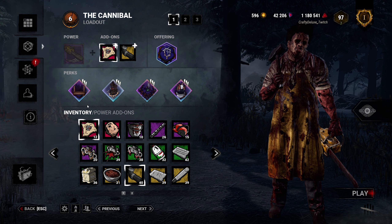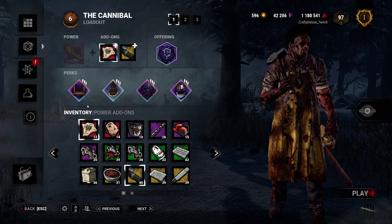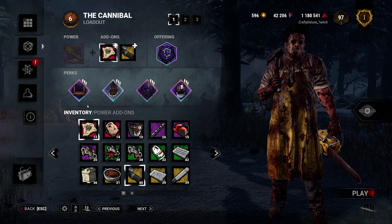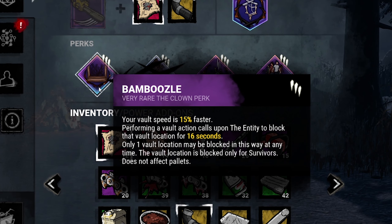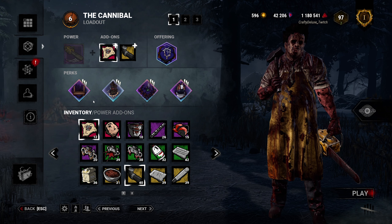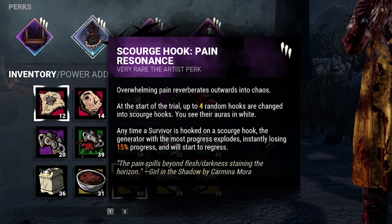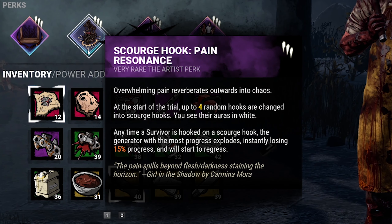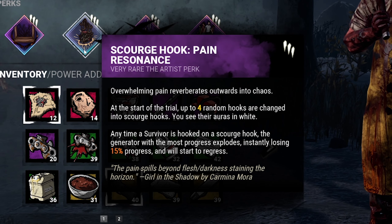Als nächstes zeige ich euch mein Lieblings-Bubba-Build. Ich spiele Bubba fast nur so, weil ich keinen Bock habe mit Bubba-Gens zu kicken – ich will lieber Leute sägen. Das erste Perk ist Bamboozle. Fenster und Walls generell sind unsere größten Feinde, vor allem in gefährlichen Loops. Mit Bamboozle sperren wir sowas einfach für 16 Sekunden für die Survivor, außerdem haben wir 15% schnelleren Vaultspeed. Das nächste Perk ist Scorch Hook Pain Resonance – im Spiel werden vier zufällige Hooks zu sogenannten Scorch Hooks, die ich an einer weißen Aura erkenne. Hänge ich einen Survivor daran auf, verliert der Gen mit dem aktuell meisten Fortschritt direkt automatisch 15% Fortschritt und beginnt den Rückgang.